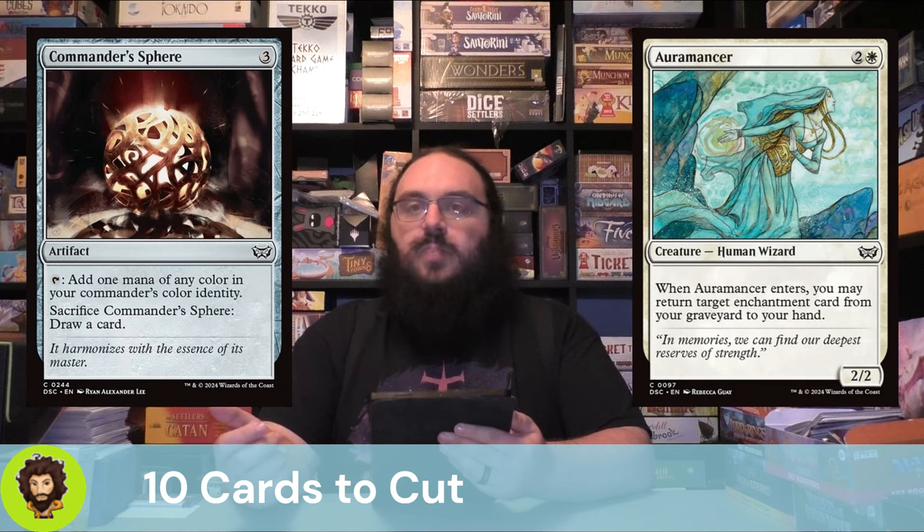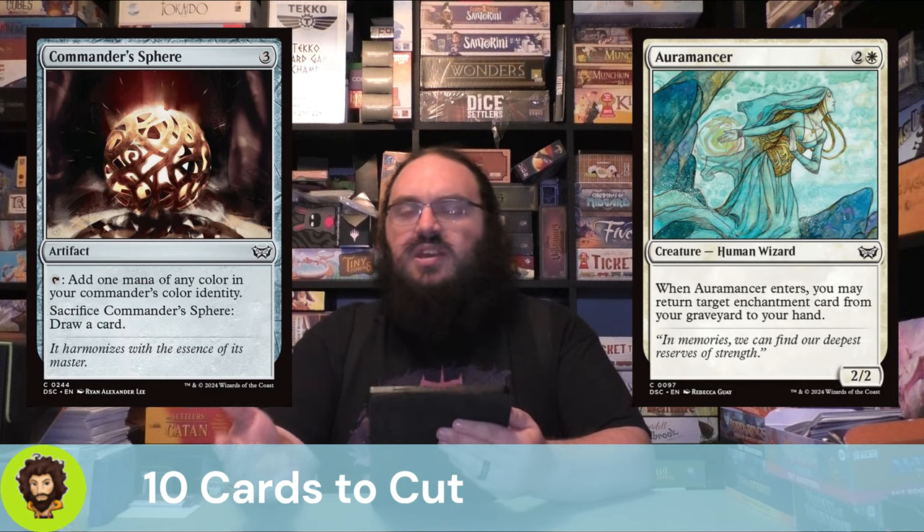Last of our cuts is Auramancer. Auramancer is a 2/2 for 3 — not great stats. Whenever it enters, you can return an enchantment from your graveyard to hand, which isn't bad. If we had some of the more expensive honorable mention cards, I think we could have the option of keeping it, but without those it's not as strong as it needs to be, so we're going to cut it. Now, with those 10 cards out of the way, we need to move into the 10 cards that are going to replace them, and we're going to start off with Consider.